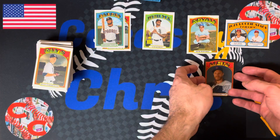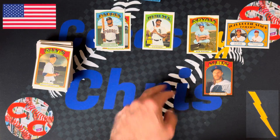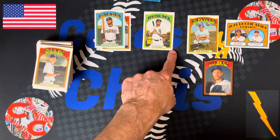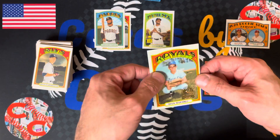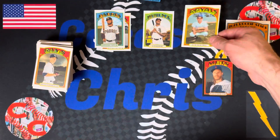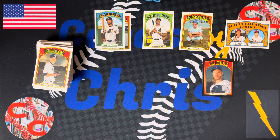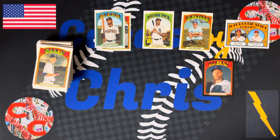All right, so there's the first half of the box. We got the Noah Syndergaard black, Tatis, Acuna, Luis Robert rookie cup, and this Buck Martinez box topper — original 1972, a little off-center, stamped card. So that's pretty cool. Guys, thanks a lot for tuning in. We'll see you tomorrow night as we open up the second half of our box. Don't forget to subscribe, crush that like button, and we'll see you tomorrow night.